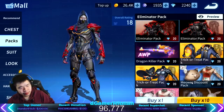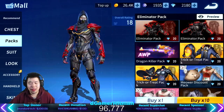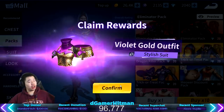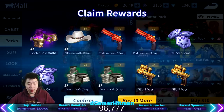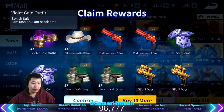Let's try this again — second time. I got the violet gold outfit, the full one. That's good. Nice, I'll take it. That's really nice. We got some more trials but we got one full outfit, which is actually really good considering it was only 200 diamonds for that.